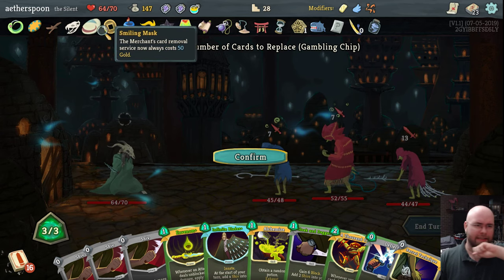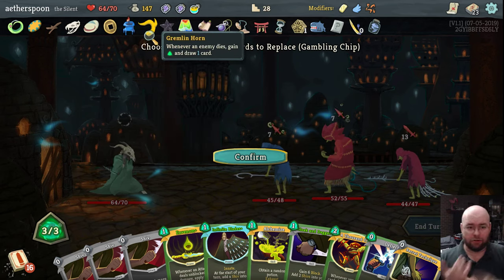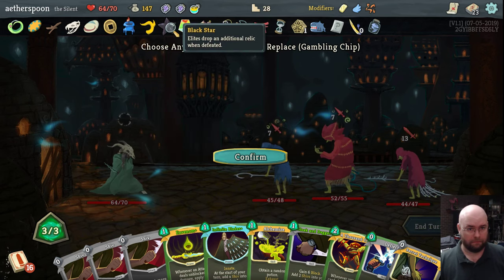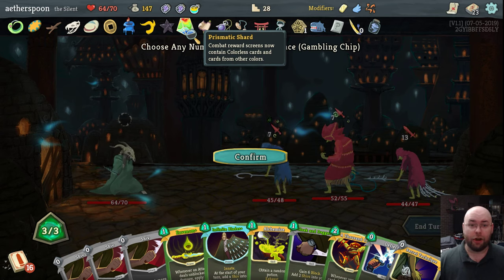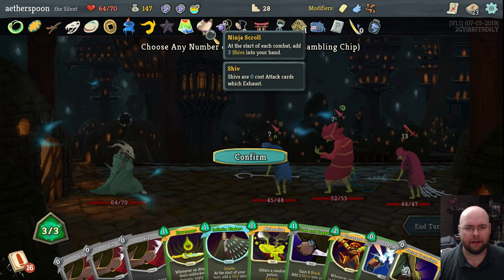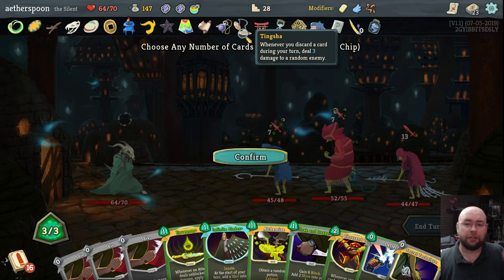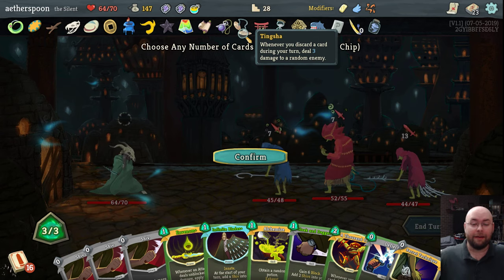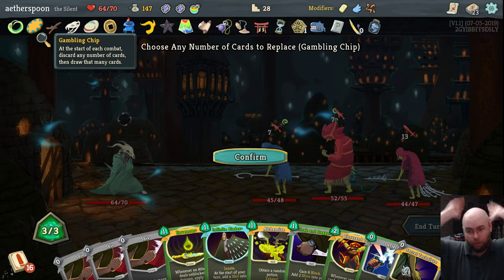Smiling Mask just means I can remove cards easily and grab a bunch of money. I don't have any curses in the deck anyway. Whenever something dies, I draw a card and gain an energy. Elites drop an extra relic, which is part of the reason why I have so many relics. I have Prismatic Shard, and I only have one non-green or colorless card in this deck — Ninja Scroll — which allows me to start with three shivs. Tingsha: whenever I discard a card during my turn, I deal three damage to a random enemy, which means thanks to the Gambling Chip, I can discard my starting hand to do a whole bunch of random damage.